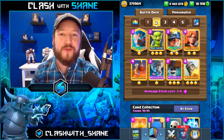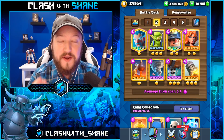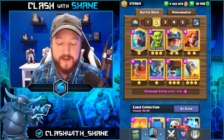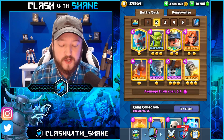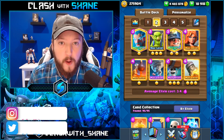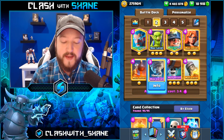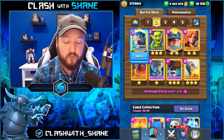Hey guys! Welcome back to another Clash Royale video. Today I want to share with you a brand new Miner Ice Wizard Control deck that's absolutely destroying right now in Clash Royale 3.4. It's an average elixir cost Miner Ice Wizard Wall Breaker deck. It is an extremely defensive strategy with the Bomb Tower, the NATO, the Valkyrie, the Ice Wizard, and the Rocket in there.